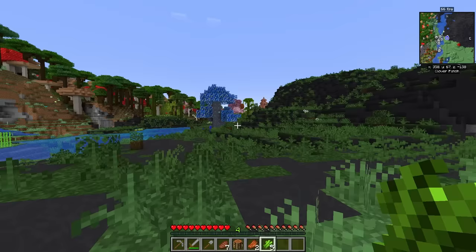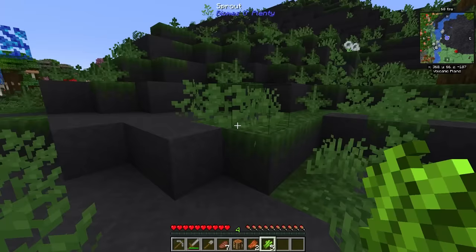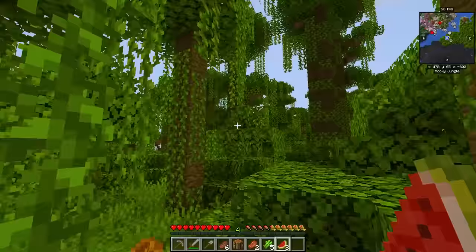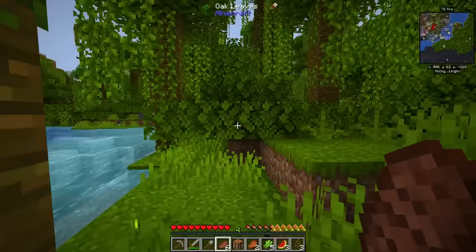I'm pretty excited to explore all of these random biomes that are just all over the place. For example, this is a volcanic plains. There's biomes of all kinds spread throughout this world. On my journey to that village, we've also discovered some sort of jungle. Coco Beans — thank you very much.